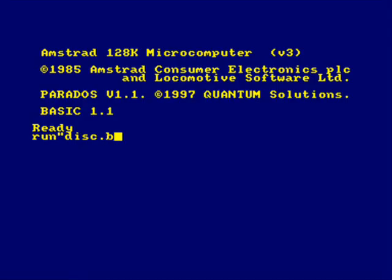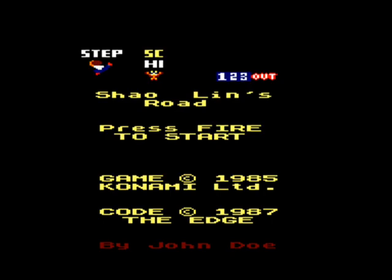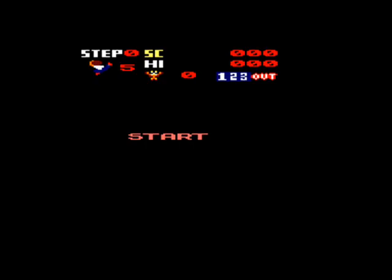So pay attention to the graphics and the music you've just heard, and let's start up the Amstrad version. Very nice loading screen there. This conversion was done by a company called The Edge in about 1987, and the programmer listed is John Doe - obviously didn't want to reveal his name. John Doe, if you don't know, is American terminology for a person of unknown name and origin. But let's start this off - oh, great music there.